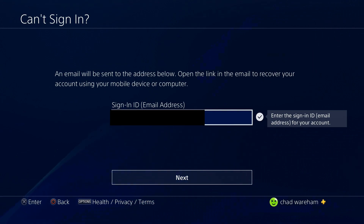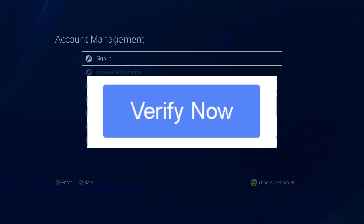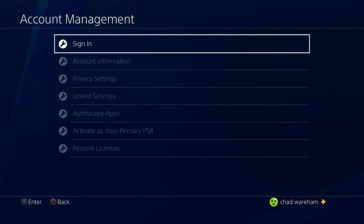If the email address isn't correct, you can change it. Once you've confirmed it, go to Next. An email will be sent to your account where you will have to verify it, and then it'll send you to a link where you'll be able to change your password.